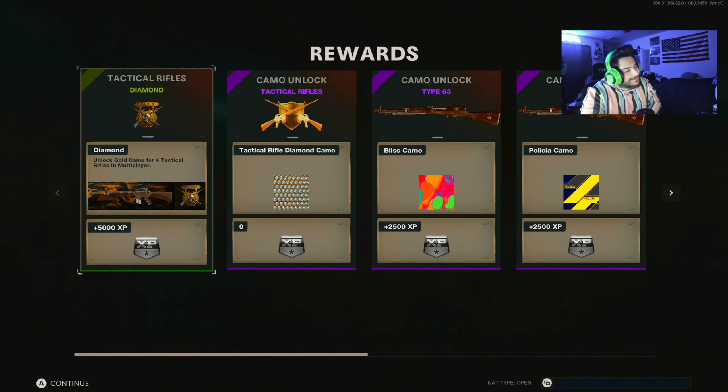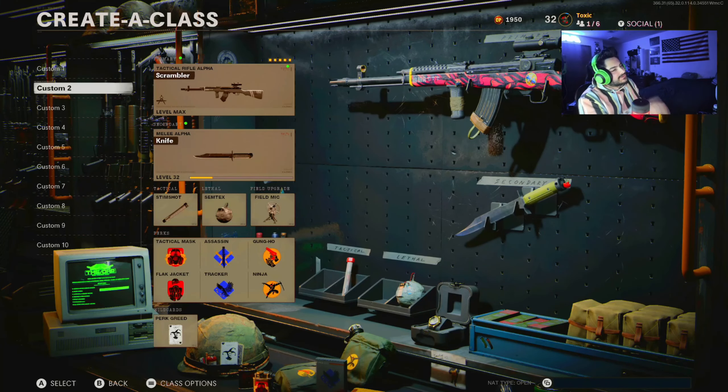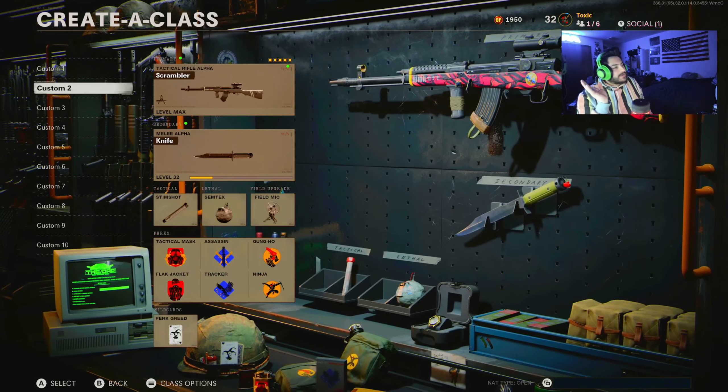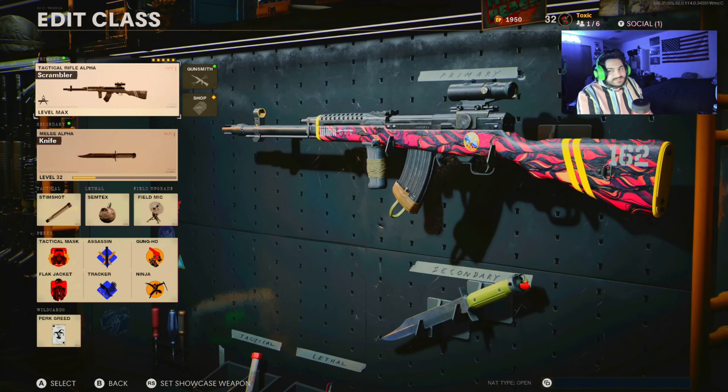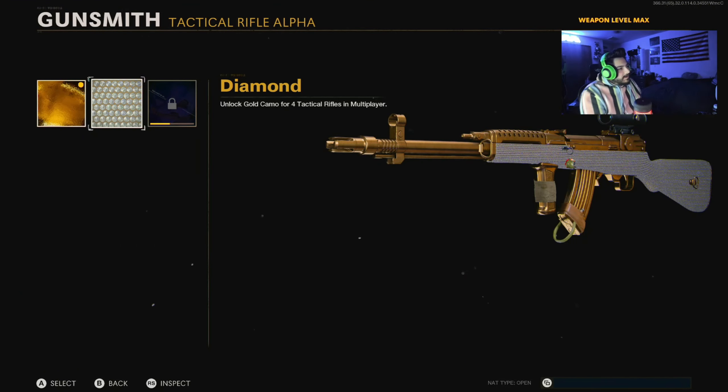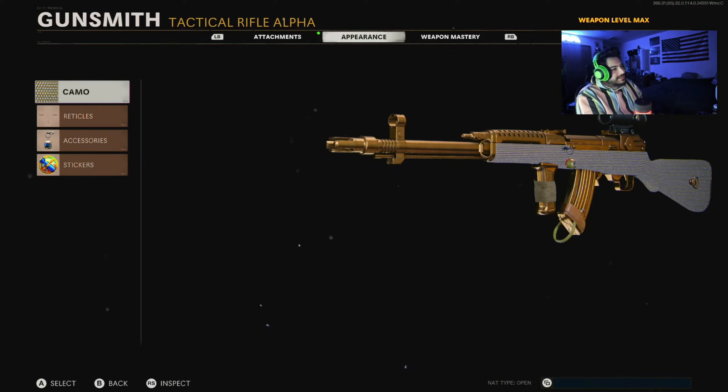There it is — Diamond Camo on tactical rifles. Without further ado, we started with the DMR, did the M16, did the AUG, and finally finished with the Type 63. That's gold on it, and that's diamond on the Type 63 — we can now use this in game.